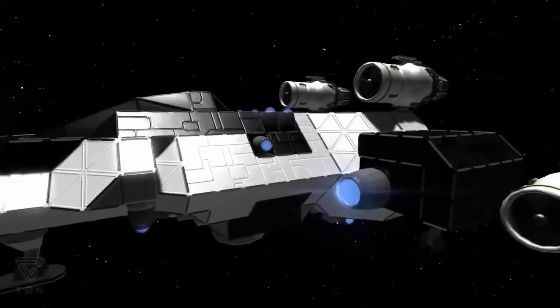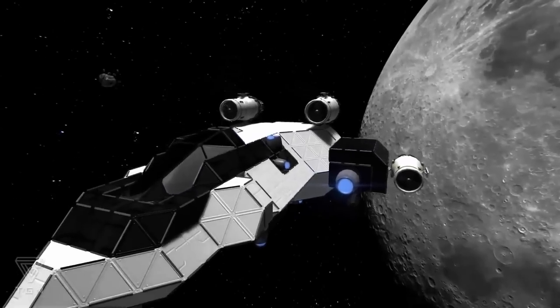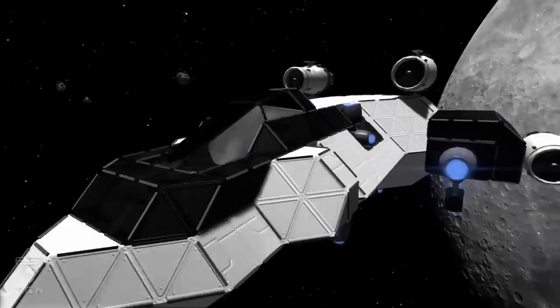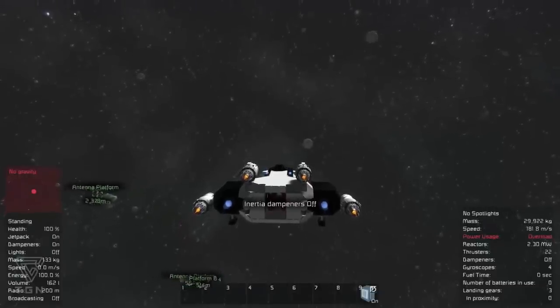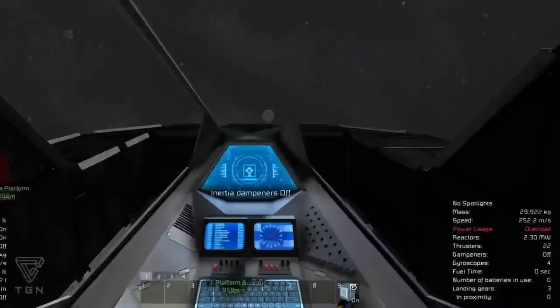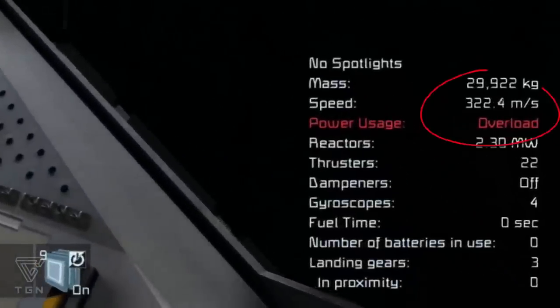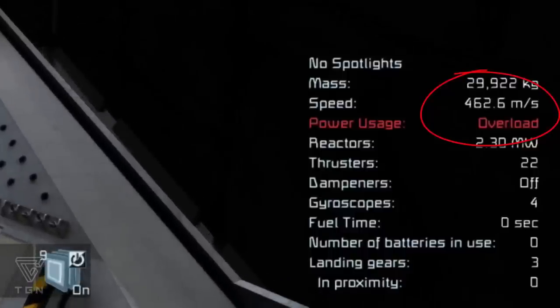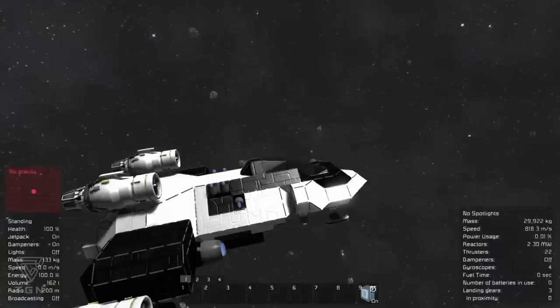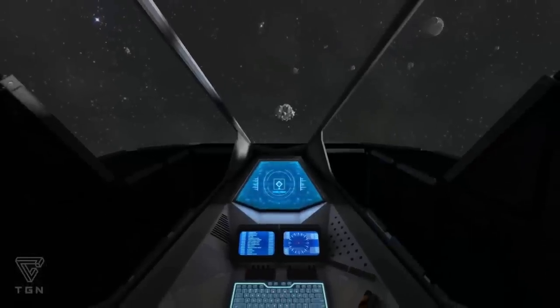Number seven: ship speed. As of making this video, top speed has been made moddable in Space Engineers — no longer are we limited to a speed of just over 100 meters a second. With a wide variety of speed mods out there, I prefer the 800-500 mod. This allows small ships to reach top speeds of 800, and large ships to reach speeds of around 500. Just make sure your computer can handle generating asteroids when you're moving at ludicrous speed.